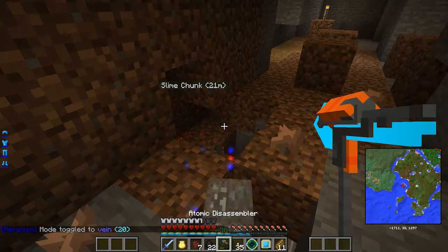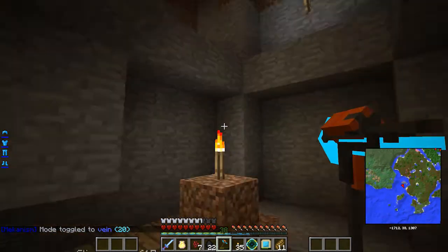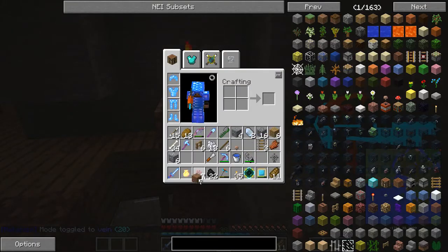If you just hold down again you get the vein miner. That's pretty awesome. It does require a little bit of power, which is not a big deal for me.